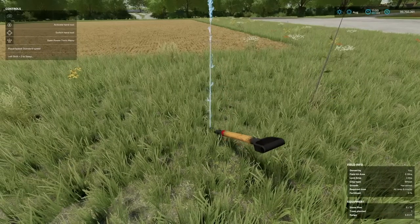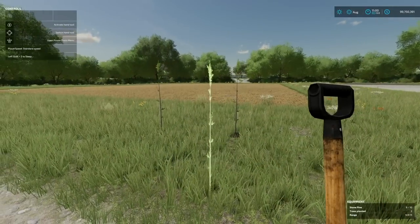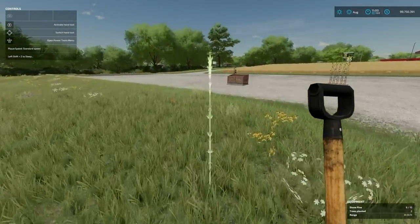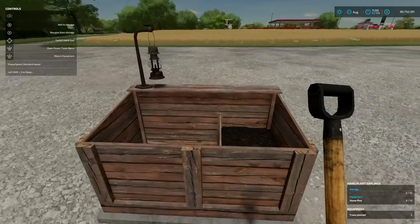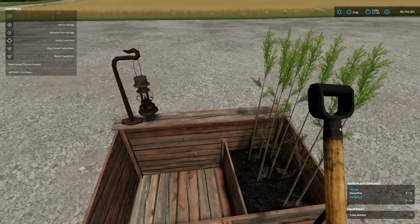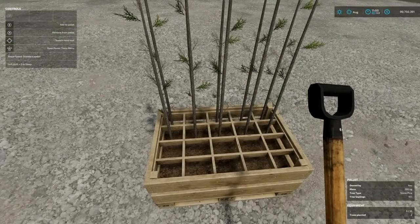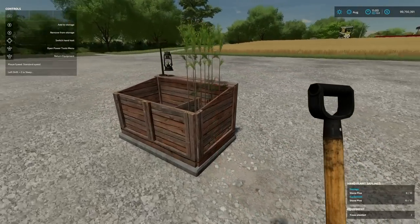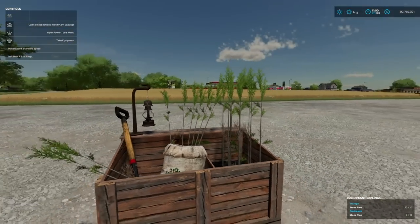It won't let you plant them too close together, but it will allow you to plant them far enough away. How cool is that! They just kind of grow because, well, they're trees. Note that you cannot sprint with this equipped either. We can go back, add a couple of those to storage, remove from pallet — and the pallet has disappeared — add those back and put everything back. Simple, easy, but a lot of fun.